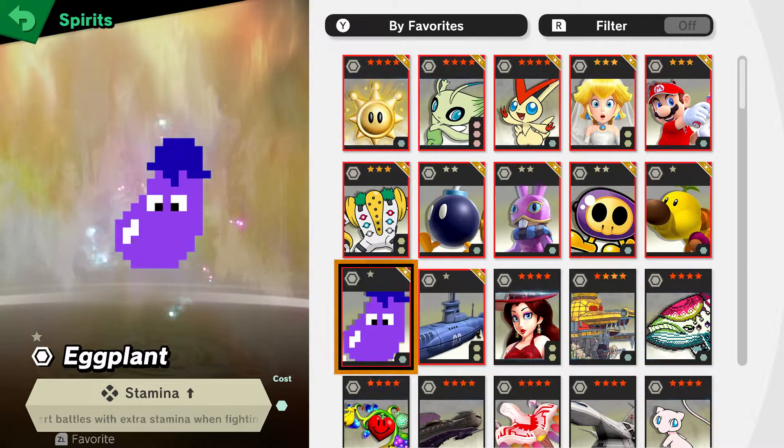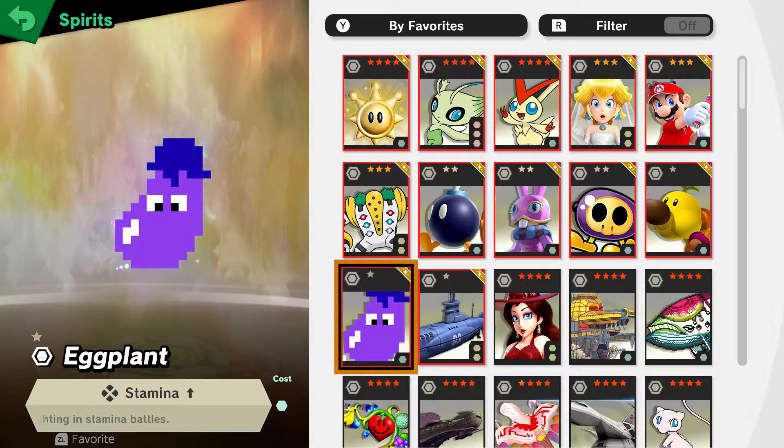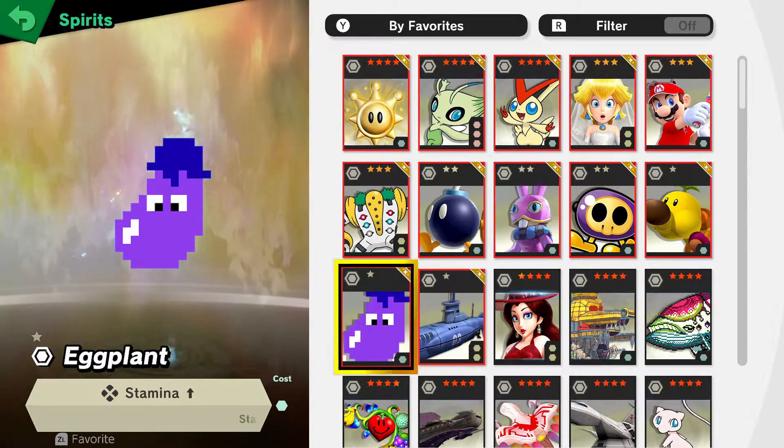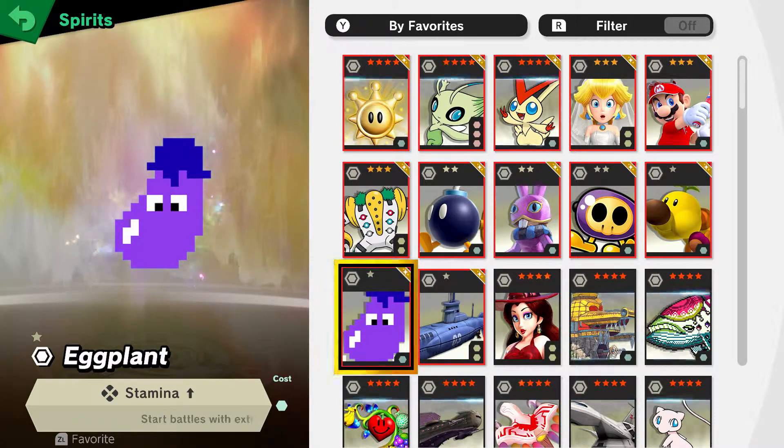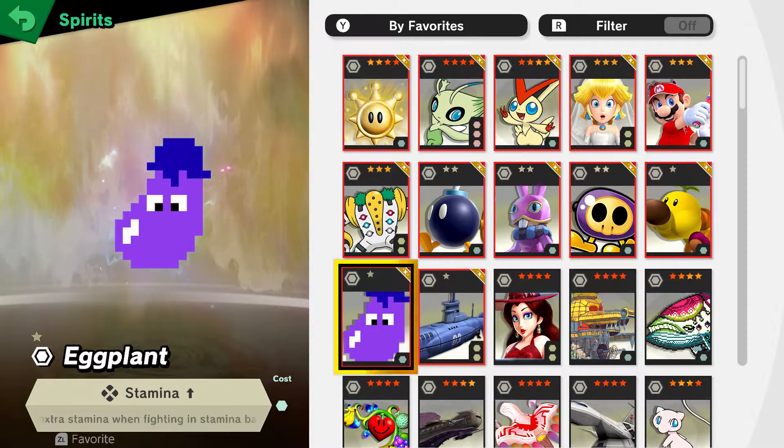Now I have the Eggplant. This does build up with other stamina-up spirits. So basically it's super good for stamina battles; otherwise it's no use. But for 1 star, pretty damn good.